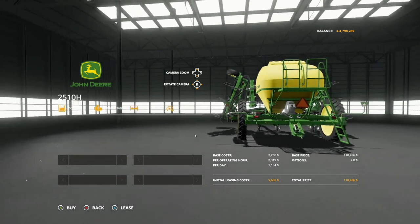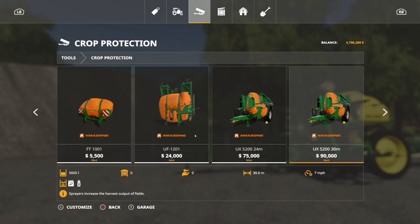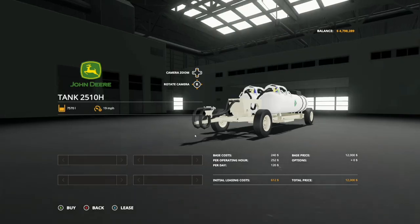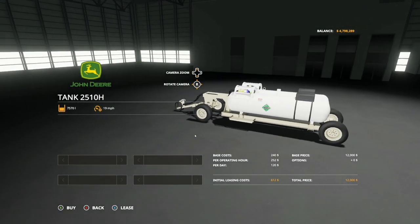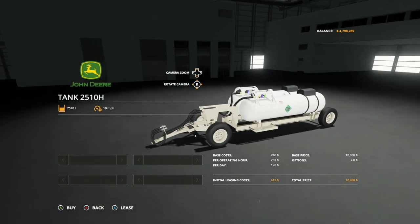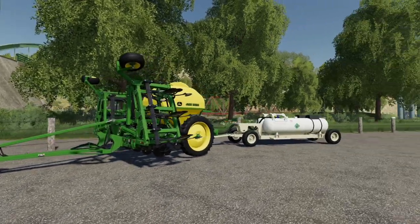We've got a trailer hitch in the back as well. If we jump out of there and go into tools and crop protection - where you would normally find sprayers - we actually have the tank for this. I'm not sure why this is in sprayers, but it's here. We've got a 7,570 liter capacity for solid fertilizer and lime in here as well. Add this to the back and this is going to increase your capacity - it's going to be an absolute massive capacity.